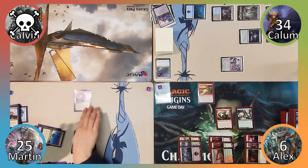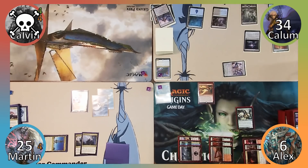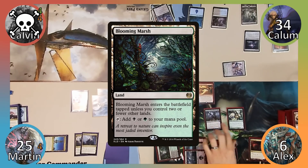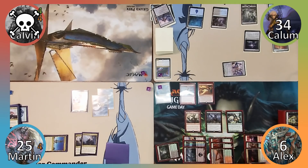Martin recasts Brea, making two 1/1 Thopters, and ends his turn. Calum moves straight to combat attacking Martin with Ulamog. Martin exiles the top 20 cards of his library, leaving 4 cards. He blocks the Titan with Squee and Calum passes. Alex plays Blooming Marsh, casts Shieldred Whispering One, puts Purphoros God of the Forge into play with his Sunbird's trigger, and casts Squee from his graveyard. Calum and Martin both take 2 damage and Alex ends his turn.